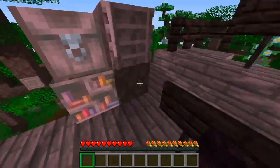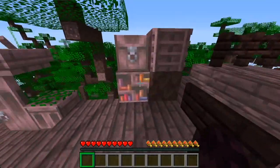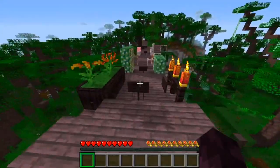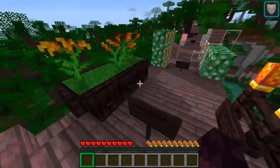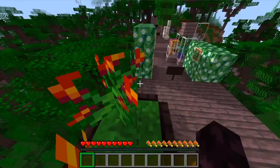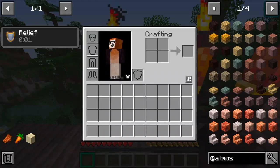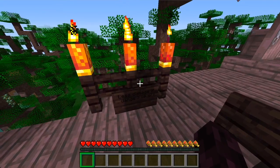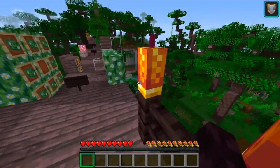With the new tree comes all new wood variants — some of the more interesting ones include a hive for Buzzier Bees, a bookshelf, ladder, chest, boat, door, and all the basic stuff. There are also some new plants: the monkey brush, which comes in warm, hot, and scalding variants — just colors, it doesn't actually light you on fire. The monkey brush candle for Buzzier Bees gives you the Relief effect, which reduces damage you take if that damage is greater than your effect level.